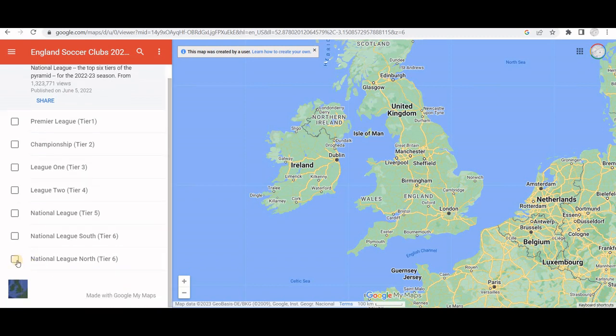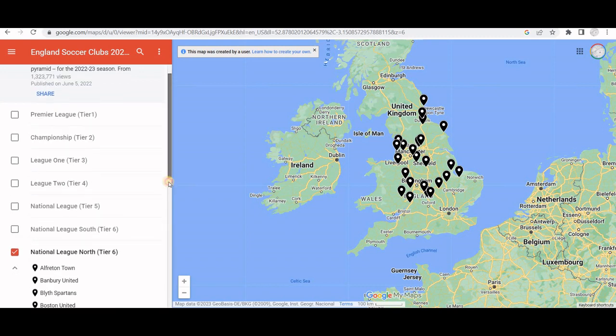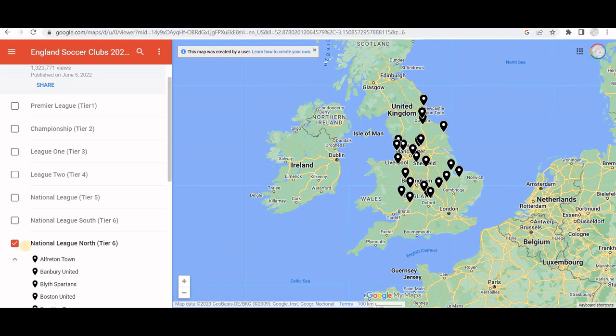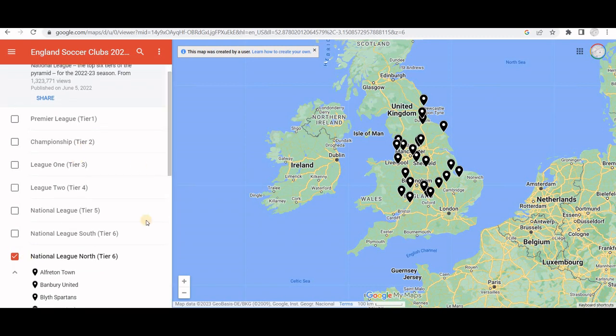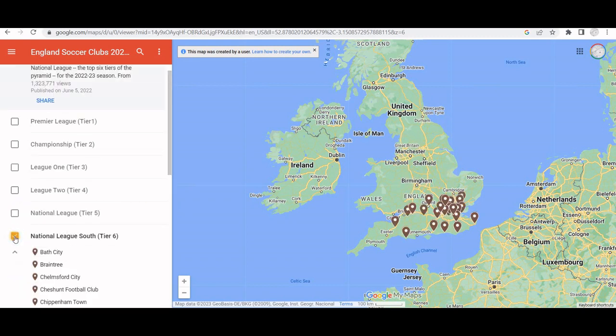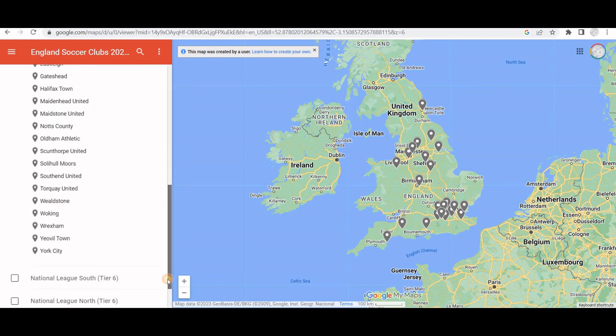I won't go through every club, but I will show the top four divisions in a little bit more detail. We do have the tiers broken up into layers. This is showing the National League North, the National League South, and the National League Tier 5, and it lists all the teams.